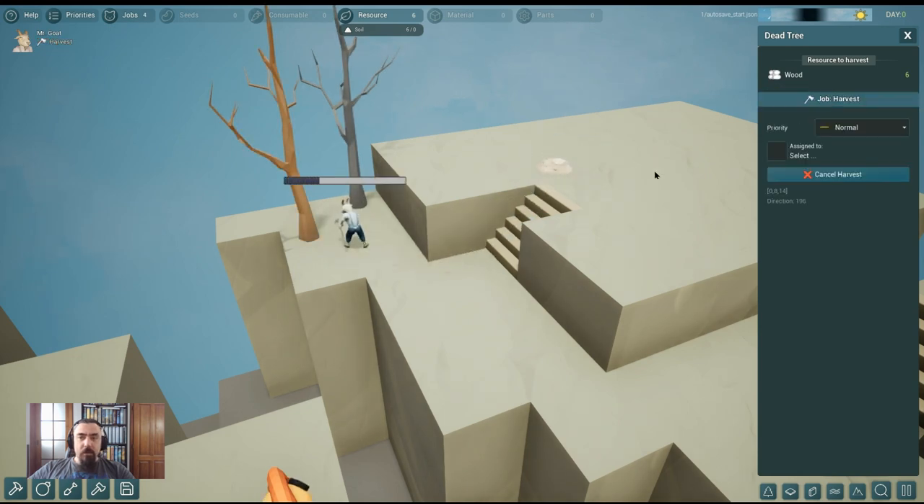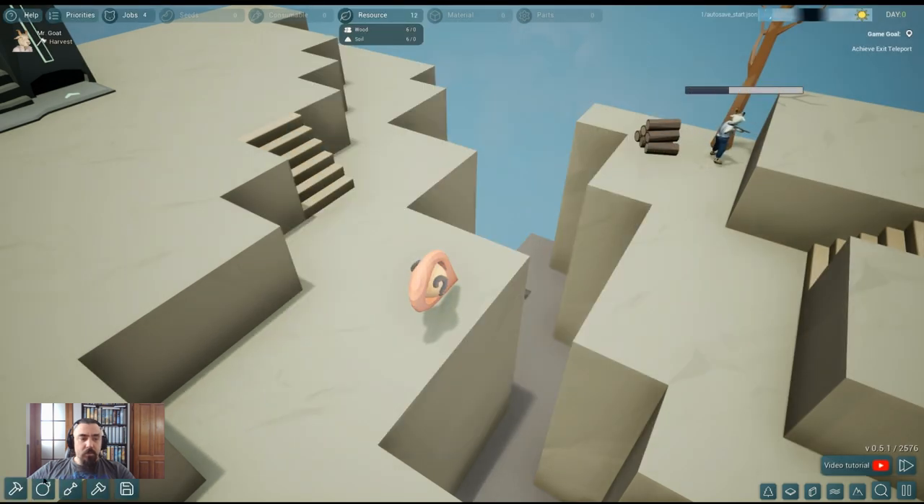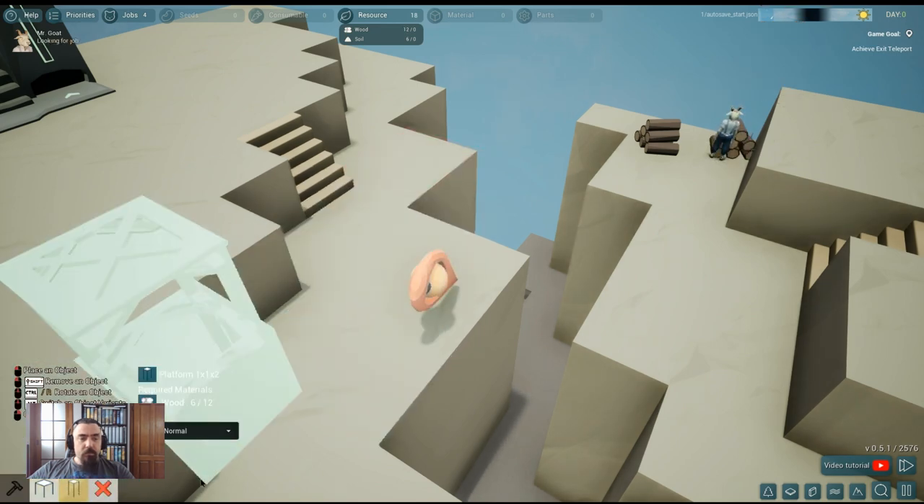We will start to dig some trees here, and when we click on this tutorial we will see that we can build a platform. The building interface is here — it's very simple. Please note that there are two versions of the platform.